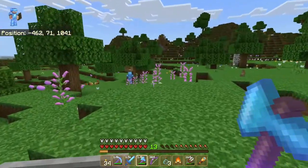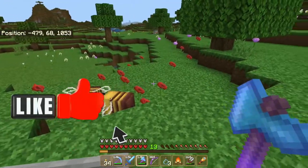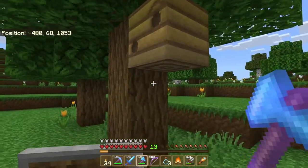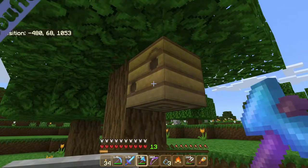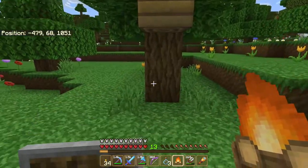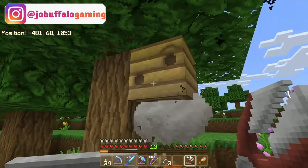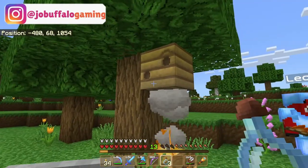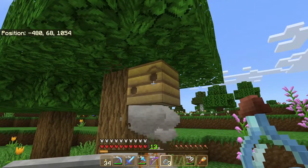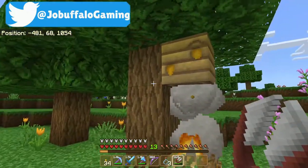We found one already! Fantastic! And we found some bees. There's a bee's nest and you can see the bees are over by the flowers, hovering by them because they're getting pollen from the flowers. What the bees will do is they'll go into the nest with their pollen, and that'll create honey or honeycomb depending on how we want to extract it from the bee's nest.